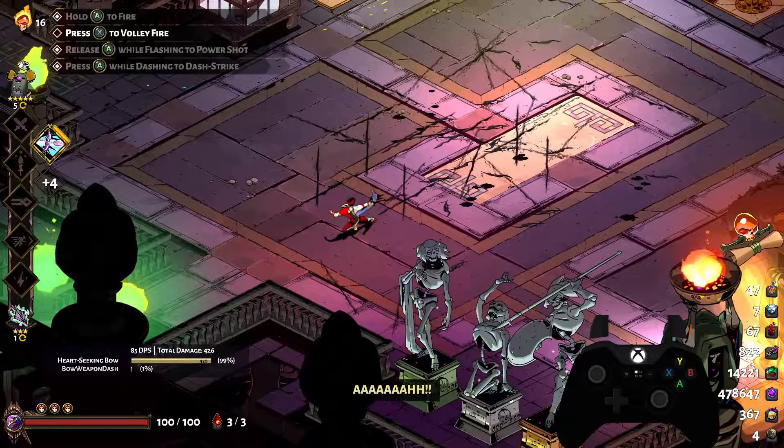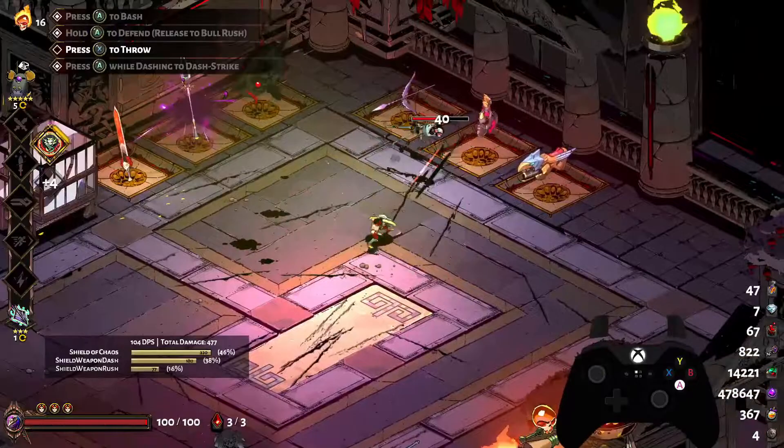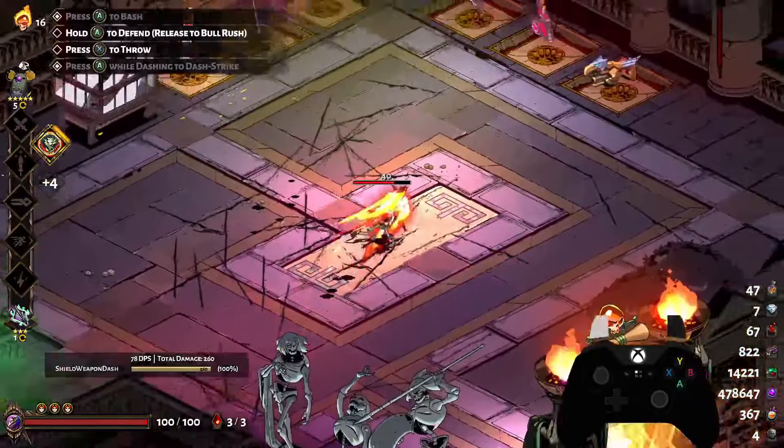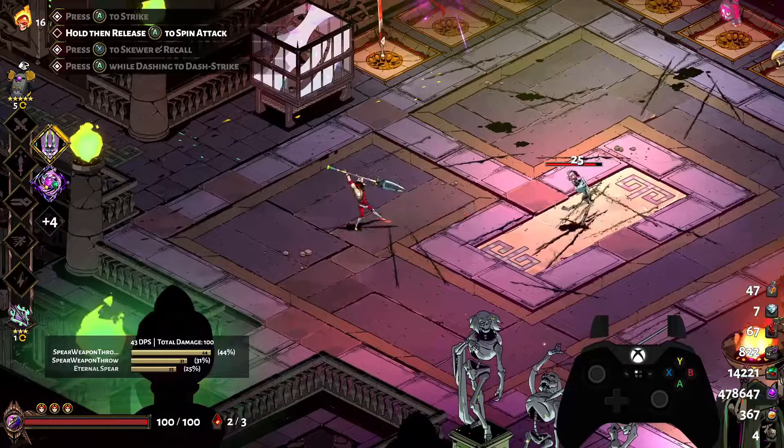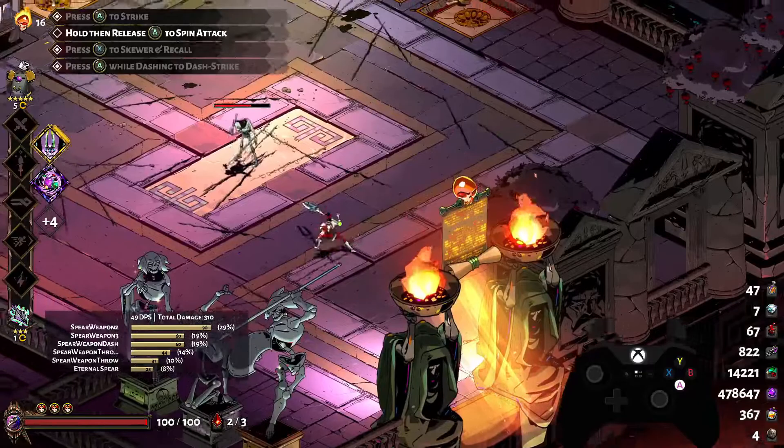Shield is the most offensive weapon — it allows you to block damage from the front while charging a bullrush. Its offensive capabilities are a little lower than other weapons to compensate for this ability, however. Blocking allows you to study the attack patterns of enemies, but be wary of using it as a crutch, because you need to learn how to dodge for every other weapon. Spear is a safe mid-range weapon. You can stay quite far away from enemies while attacking and dash wrecking them. Similar to shield, spear can struggle with damage to compensate for the safety. The special does very low damage, but is well-suited to boons like Ares and Zeus.